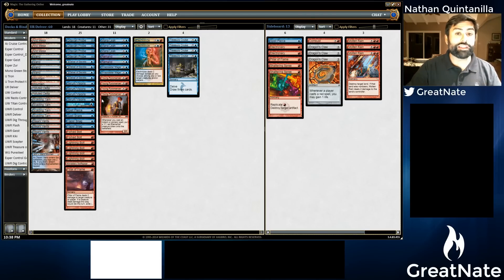I got this list essentially from LSV's video on Channel Fireball. There are a couple of differences I want to talk about. The first one is in the sideboard — if you'll notice, our sideboard only has 13 cards, because I do not own Eidolon of the Great Rebel on Magic Online. I think it's a sweet card and I'd like to buy it, but I think it's 12 or 13 ticks and I just don't own them.